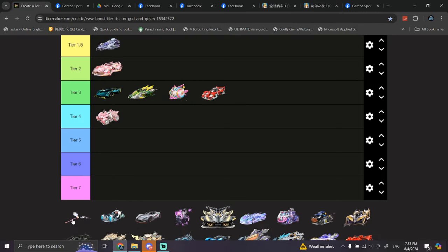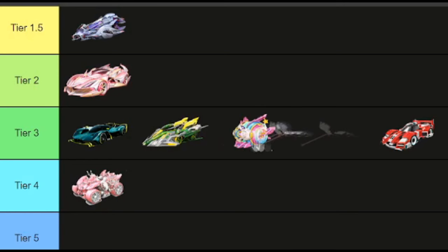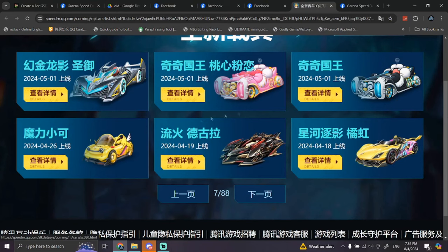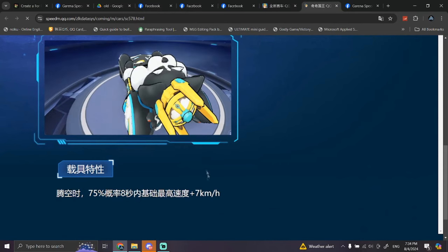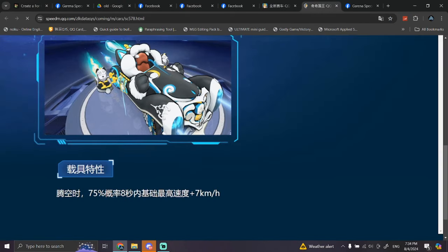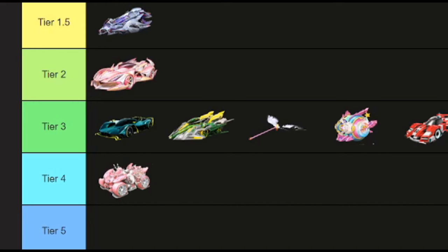The Sakura Stick ranking should be around here. Another speed pass car — King Kiki. I don't know why the name is like that, but what does it do again? Every time you jump, your base speed increases by 7 km/h. Not really a good speed pass — it only has one characteristic which is your speed increases only when you jump. I'll say it might be lower than the Joker's speed pass — should be. I don't think it's better than that.